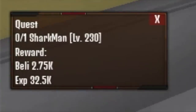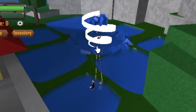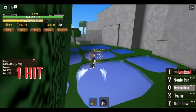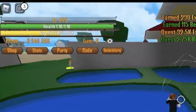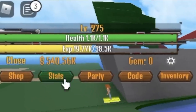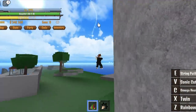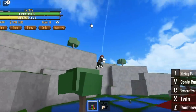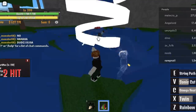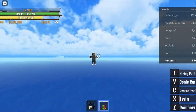After level 230, you can start defeating the Sharkman. In this mob, you can unlock all the skills. When you reach level 275, you can start using the String Path. You just need to keep pressing E to look like Spider-Man. This skill is really cool — great for PvP as well.